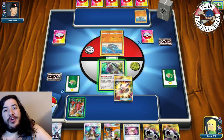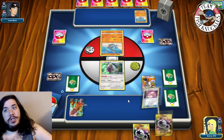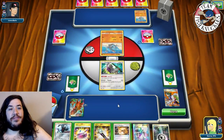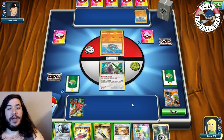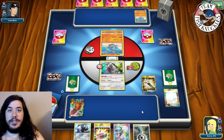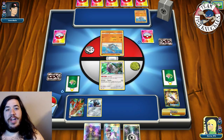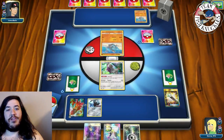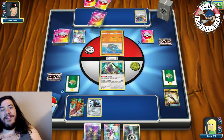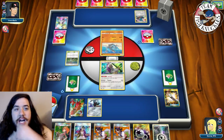We get Scizor! Scizor could knock out Lucario - though I can't remember if it's 110 HP. We have two DCE. We Choice Band the Scizor and Sycamore. We find Metal Energy and attach it to Scizor. We don't have a way to retreat Oranguru next turn unfortunately. We try to fill the bench and dig for Type: Null. We put down Registeel and Instruct for one.